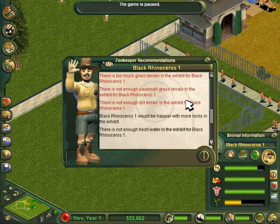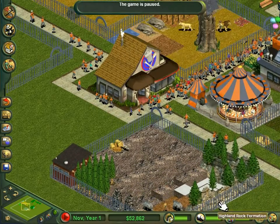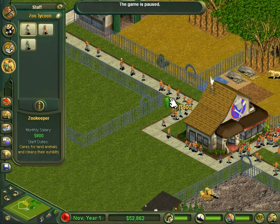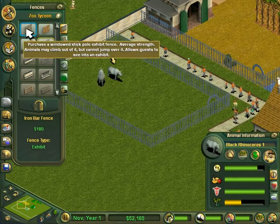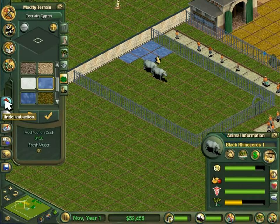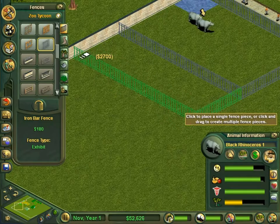Is it big enough? Yes it is. Are all my zookeepers assigned? Neither of them are assigned yet. I've had two zookeepers working on eight exhibits - now each zookeeper has three. Now we give the rhinos a watering hole. I thought they wanted a bigger watering hole than that. I knew it wasn't big enough.